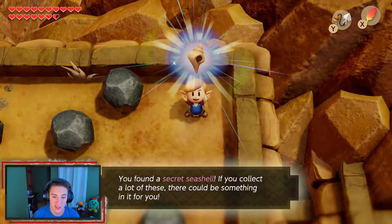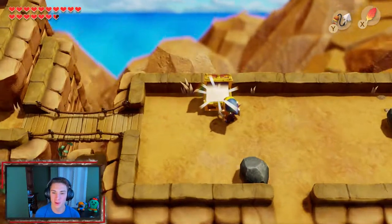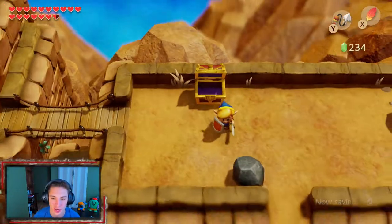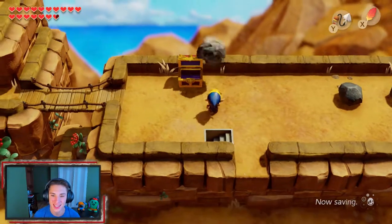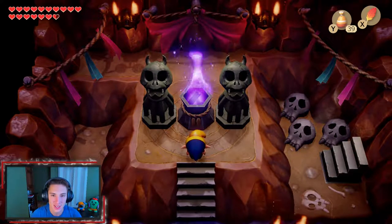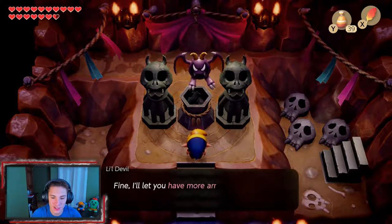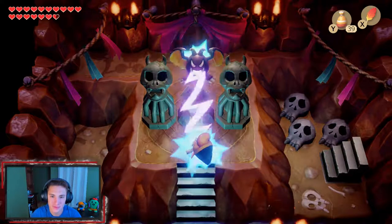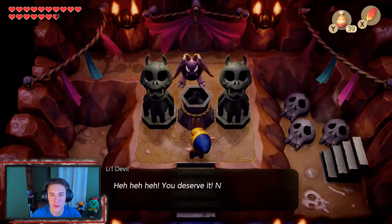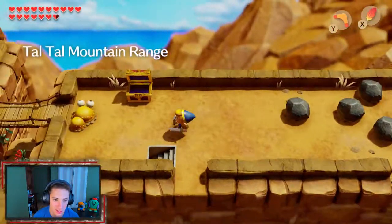That's 48 seashells — we need two more to complete every single secret seashell. We pick up some rupees and discover a secret passageway leading to our last upgrade from the little devil. We use magic powder to light the pot, get the purple flame going, and he comes out. He says 'You woke me from my fine nap — I'll get my revenge. I'll let you have more arrows!' Zap — now we can hold more arrows. We know it's actually a good thing!